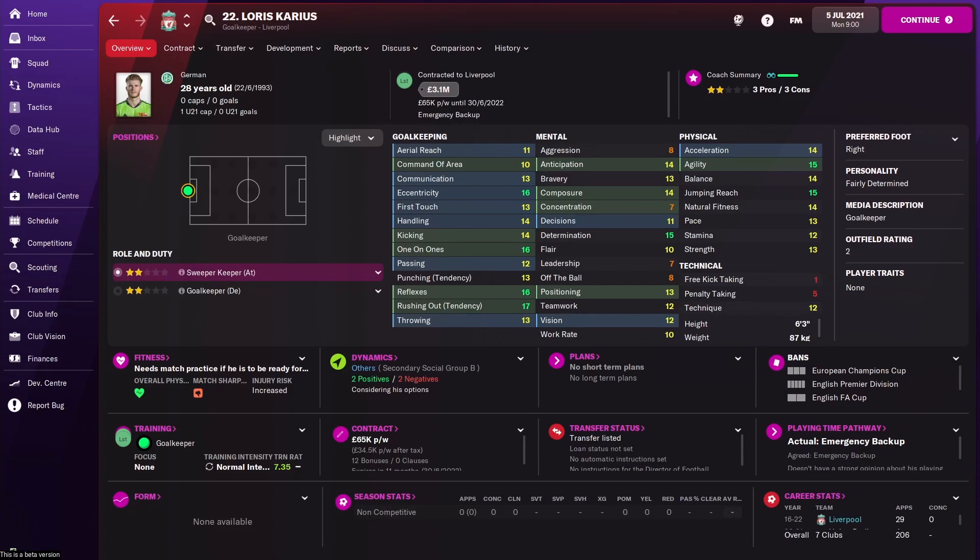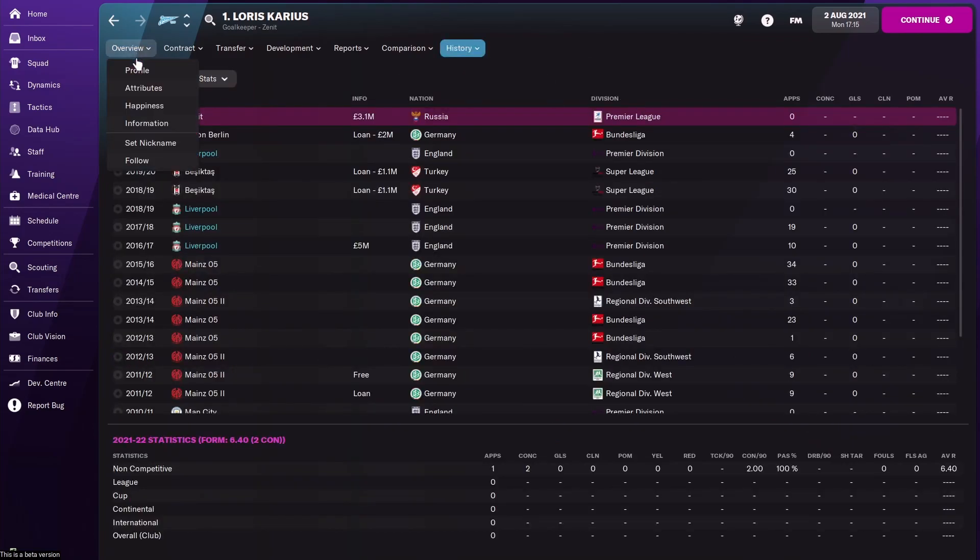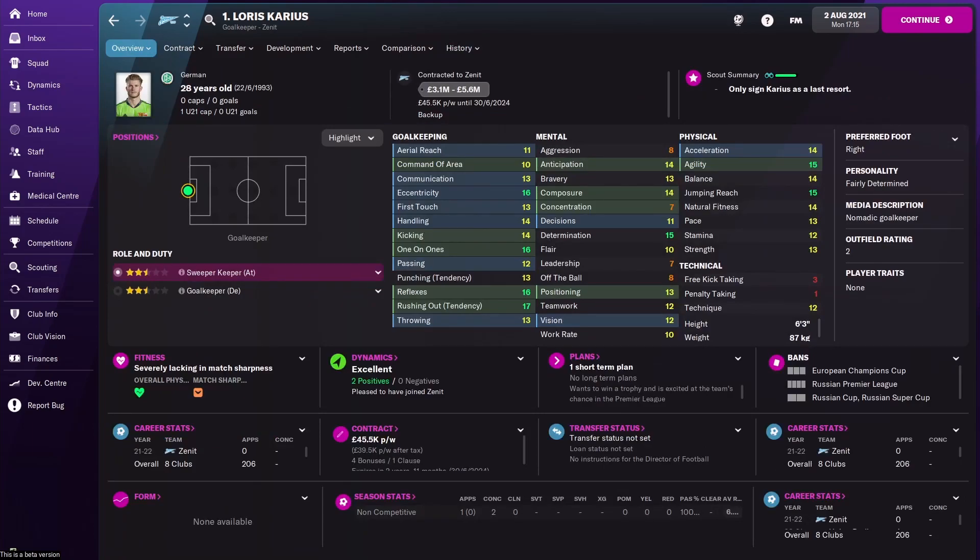With so many goalkeeping options, one needs to go and Karius is my pick — though you could also sell Kelleher or Adrian. In this save I managed to get exactly his value: 3.1 million pounds. He's gone to Zenit, and he was sold within five days of simulating. Easy cash — not a whole lot of money but it contributes towards some serious deals.